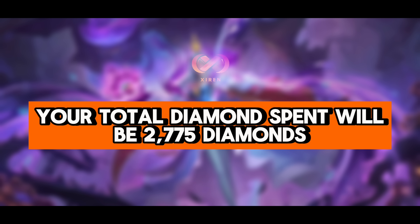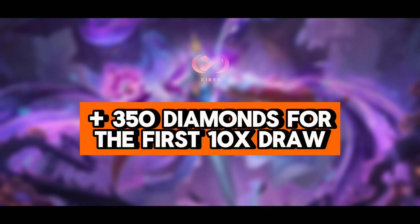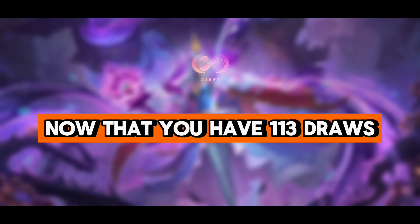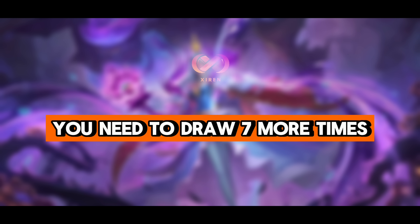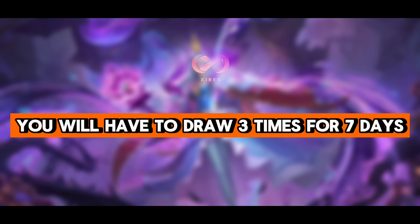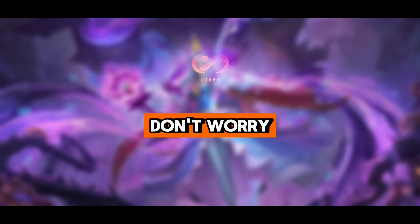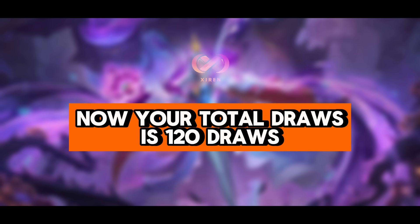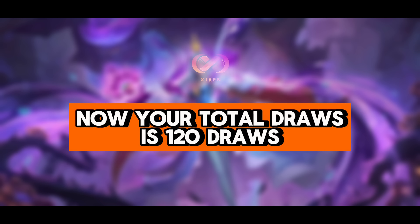Your total diamonds spent will be 2,775 diamonds for drawing twice daily, plus 350 diamonds for the first 10-times draw, equals 3,125 diamonds. Now that you have 113 draws, you need to draw 7 more times to complete 120 draws. Starting April 23 to April 29, you will have to draw 3 times for 7 days — this is only an additional 350 diamonds. Your total draws is 120 draws and a total of 3,475 diamonds spent.